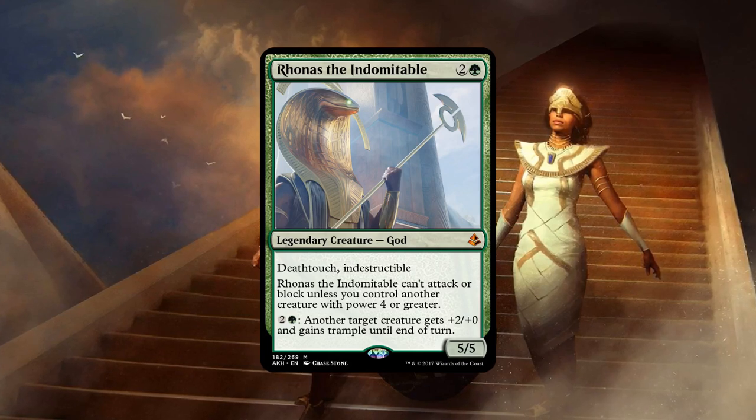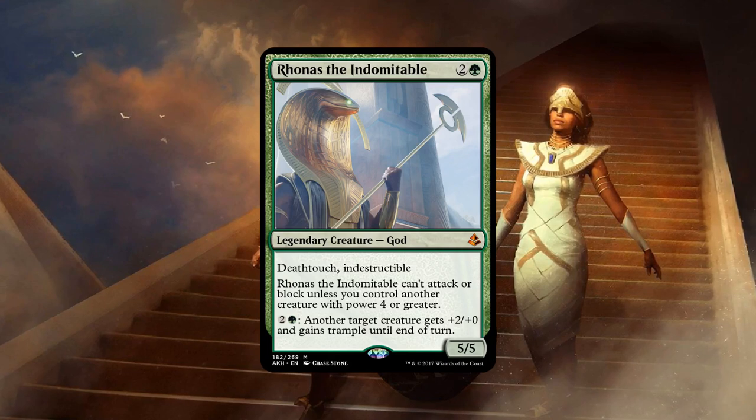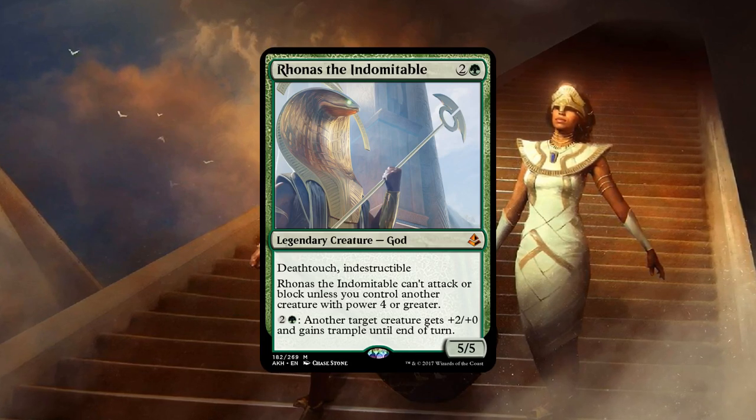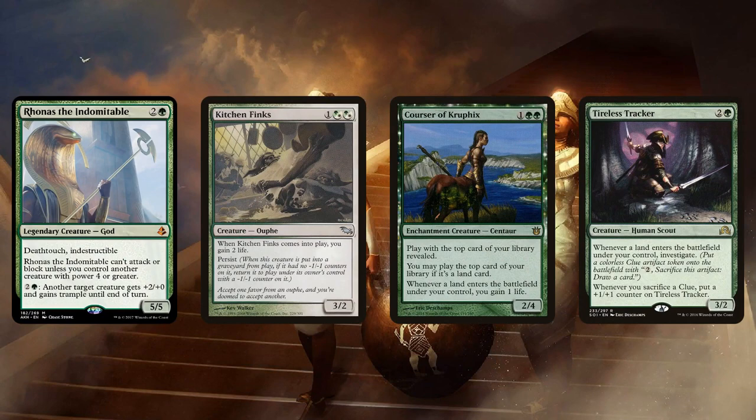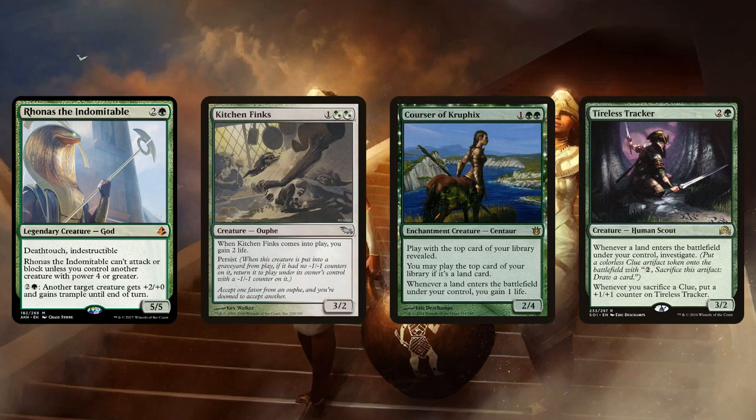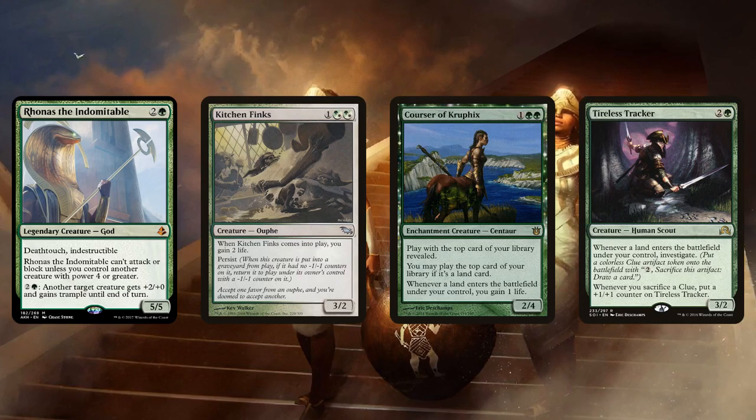This actually curves out into a 5/5 Indestructible creature. Because of Fatal Push, Path to Exile is being played less, and this punishes that — you need a Path to get rid of Rhonas; Fatal Push or Terminate won't do it. Its pump ability helps you get damage — if you pump a Death's Shadow or a Tarmogoyf, that trample damage is probably worth a lot because people are chump blocking your creatures. And in the worst-case scenario, you can use the pump to actually activate Rhonas if you have a two-power creature. The problem is green has so many good three-drops: Kitchen Finks, Tireless Tracker — so it'll be interesting to see.